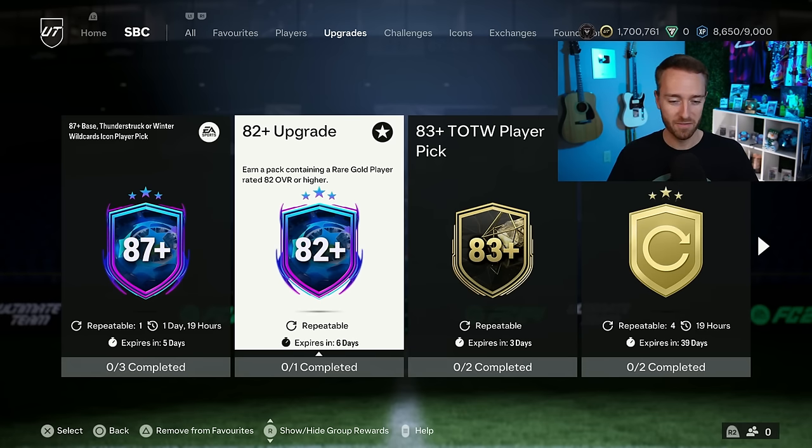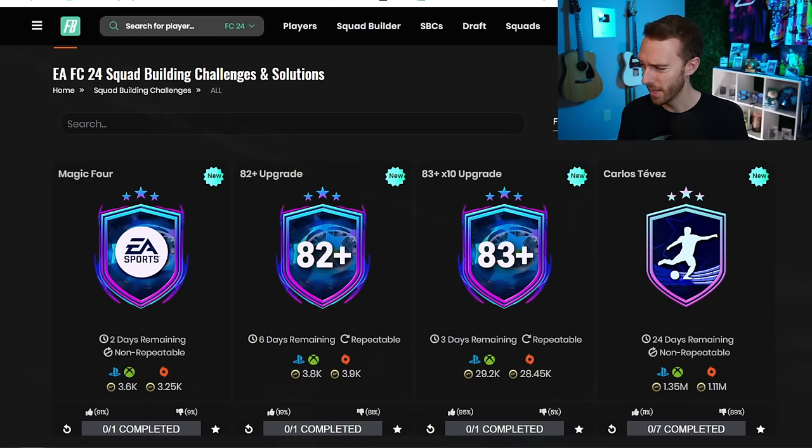From opening 5, 6, 7 of these yesterday, it's just an 82 and 83 rated simulator. You might get the occasional 85, maybe a walkout, but it's so many 82s and 83s. An 80-plus player pick feels like it just has better weight than this. It's okay if you have duplicates when you're doing player picks. I think this upgrade SBC is just not liked as much as an 80-plus player pick would have been.